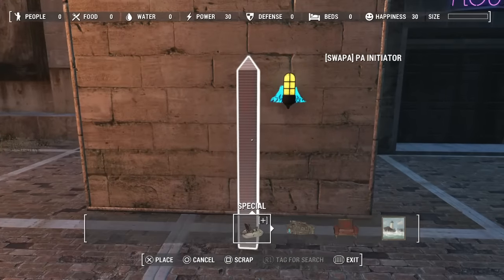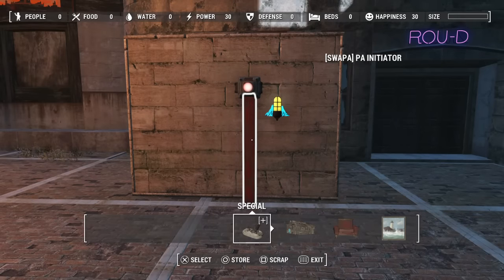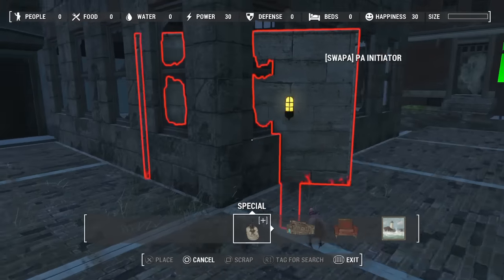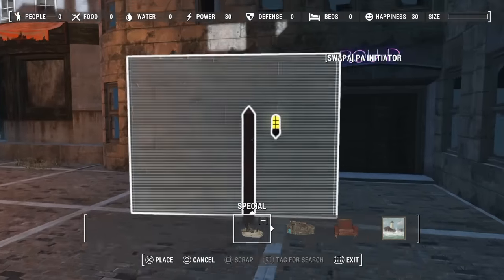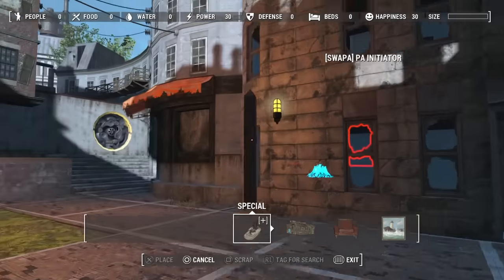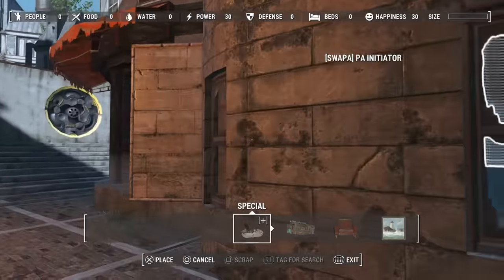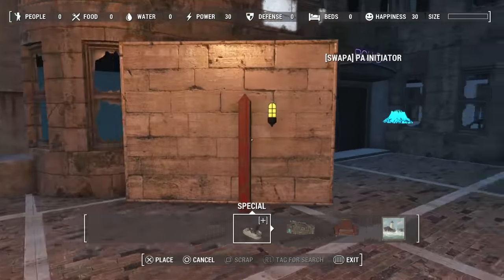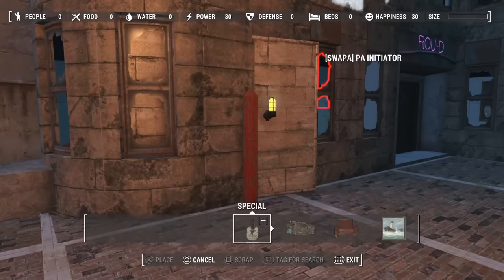These colored areas are gonna come into play in just a moment. To start off, you're gonna want to grab the post and put it as close as you can to the object, then group select it. Once you do that, come over to the red part and just kind of move back and forth between the blue and the red part, and once you do this a couple times you're gonna get it to appear like this.